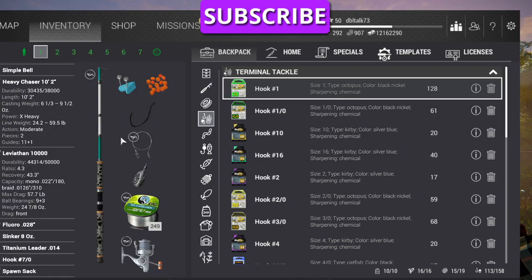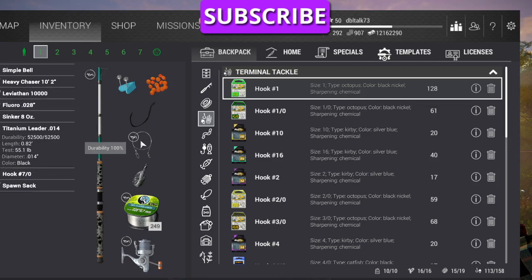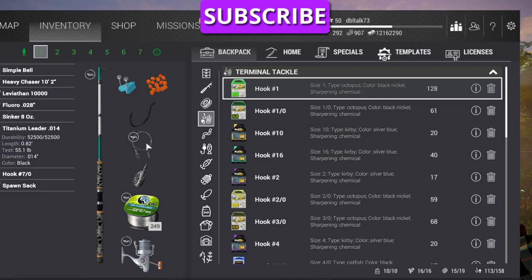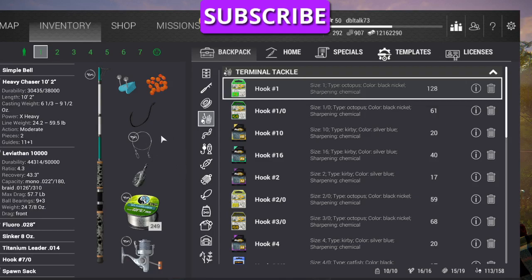With the 53-pound line you've got a pretty good setup. I've got an 8-ounce sinker, and something else new that came along: these titanium leaders, another 55.1-pound rating, which is a lot stronger than what we've had before. They use a 7/0 hook and spawn sack. That's my rig.